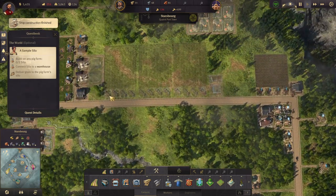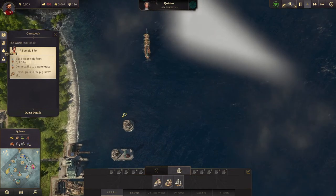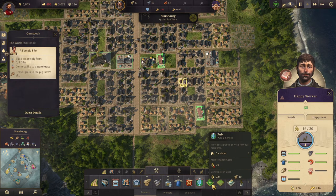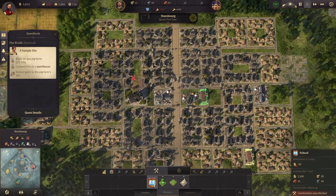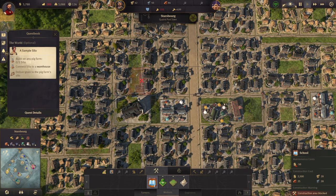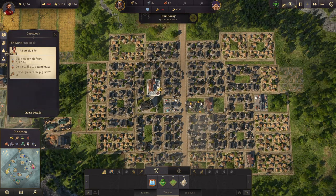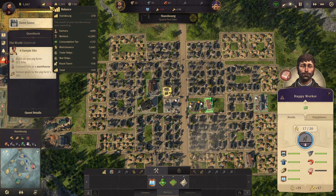Let's go down to normal time and upgrade a couple of these. We're losing a bit of money - they need a school, don't they. There's the school - too big, won't fit though. School, upgrade - that should help with the happiness. They have the school now, which should mean that we start making more money off them.